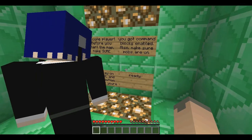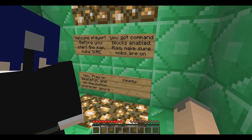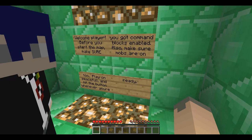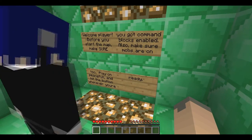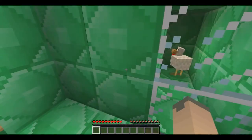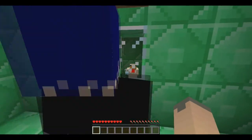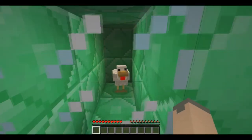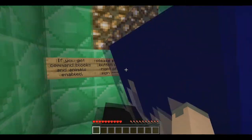Welcome player. Before you start the map make sure you've got command blocks enabled — done that? Yeah. Also make sure mobs are on too — done that? Yeah. Play on peaceful and hit the button whenever you're ready. Well, not the punch yet — make sure you see the chicken. I see a chicken. I see a head.